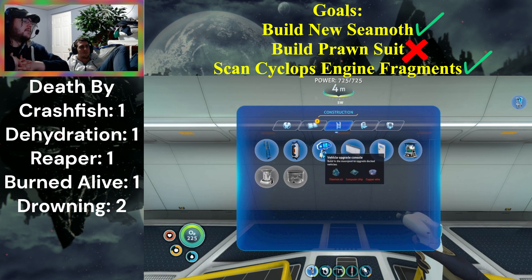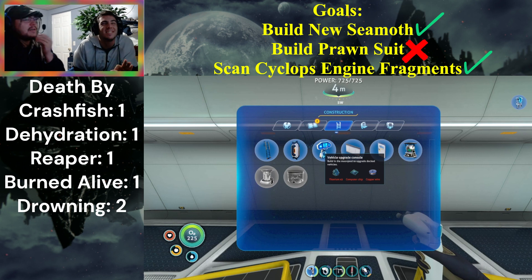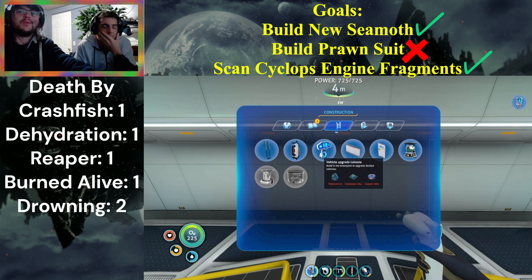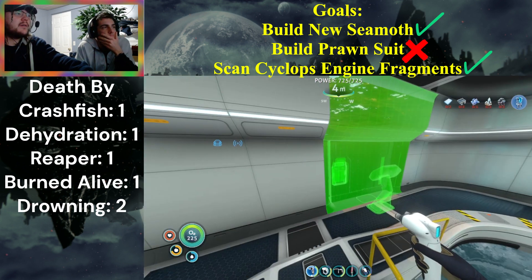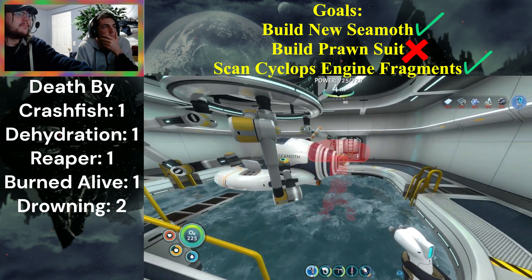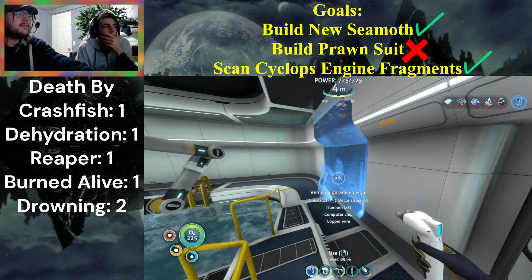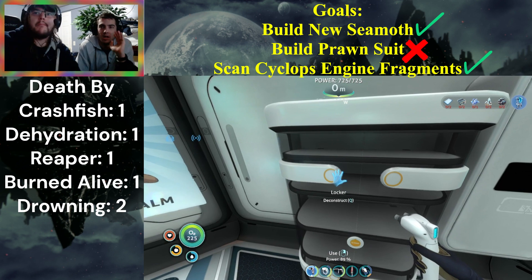We need a computer chip, copper wire, and titanium. Next time, Nick will be making the vehicle upgrade console. He'll be stupidly venturing back to go get us a ruby. I was hoping to spot one on the way back so I could have made the Prawn suit quick before the end of the episode. I can put it right here — there, now it's ready for your episode. I'm just gonna put everything away and we'll see you guys next time, bye!